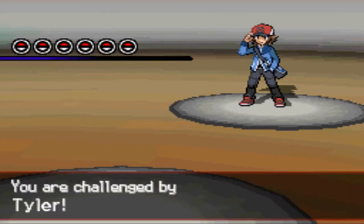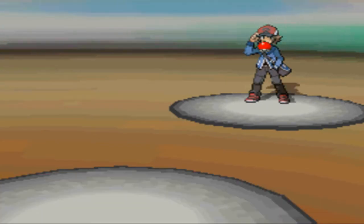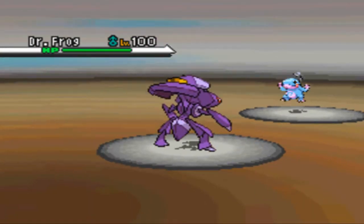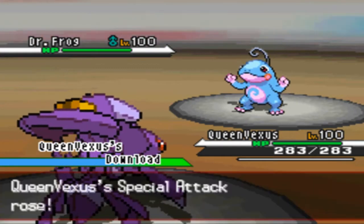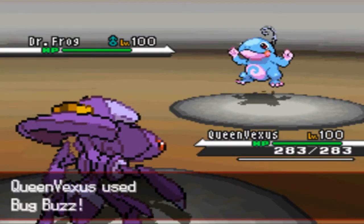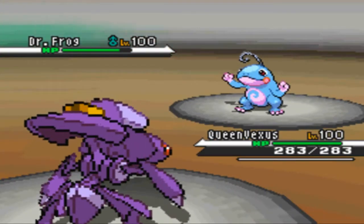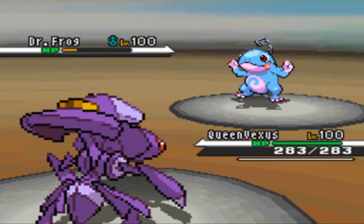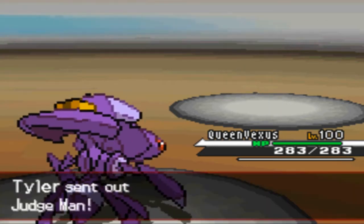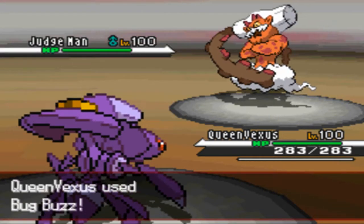I always believe in safety first, and as you can see he's going to lead with Politoad. So when I told you guys that this battle was very hacks-oriented, you're going to see what I mean. Turn 1: Bug Buzz — critical hit, Politoad faints, one-hit KO. Yes, that did matter because he had specially defensive EVs.